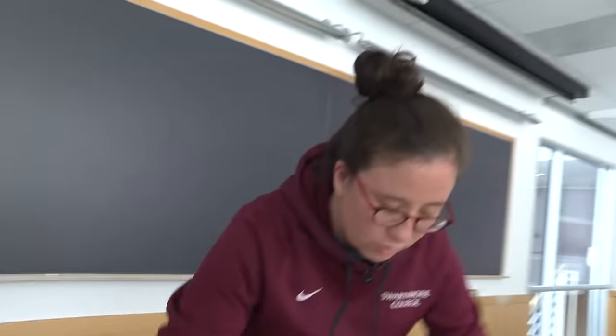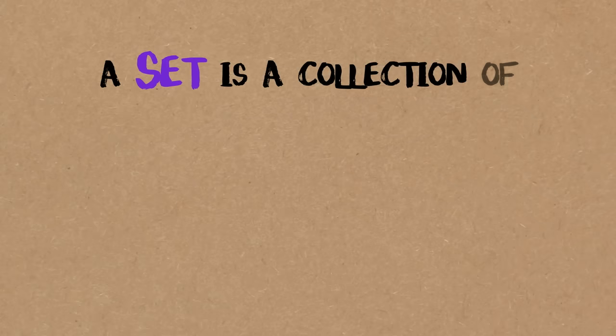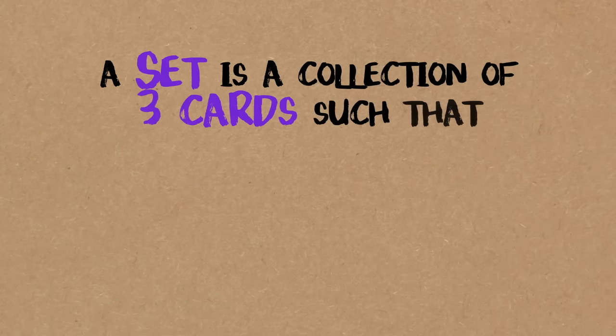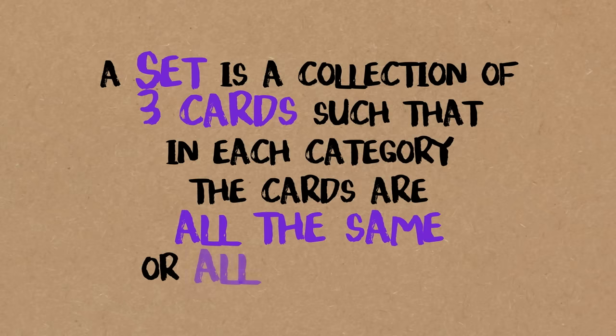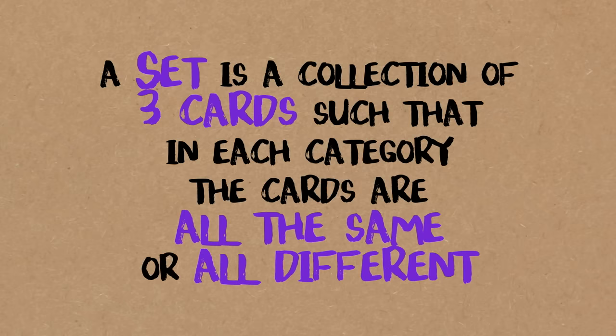So what we're looking for is a set: a collection of three cards such that in each category, the cards are either all the same or all different. In each of the four categories, you either have one of each option, or they all match — and it doesn't have to be the same rule for each category. For example, you could have a purple card, a green card, and a red card that all have one oval open, and that would be a set.